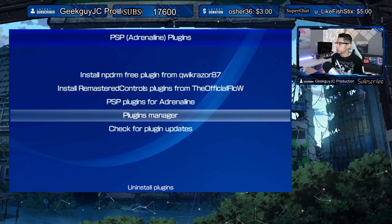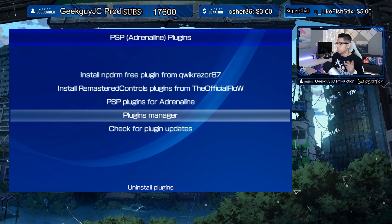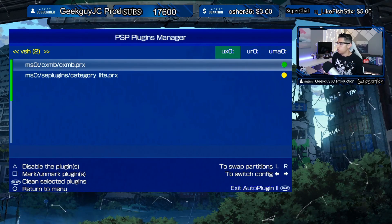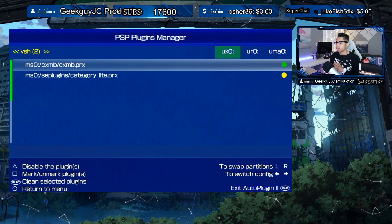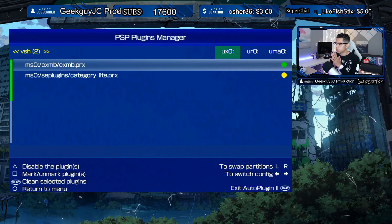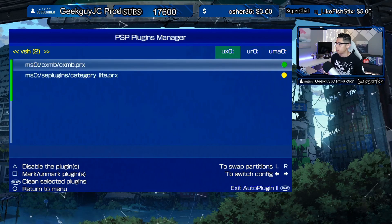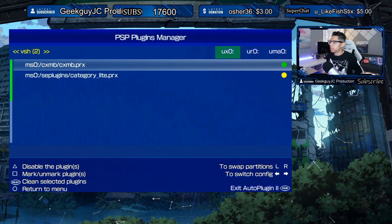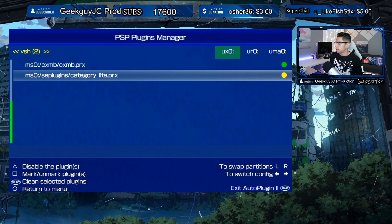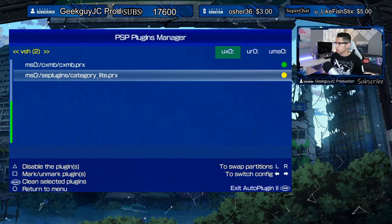Now here's the new PSP Plugins Manager — very good. We can actually uninstall plugins now. Before, in my other video, I only talked about how you can disable a plugin by pressing the Triangle button, but now we have this new option to completely uninstall them. I currently have two plugin categories: Light and CXMB, which is the custom themes manager.